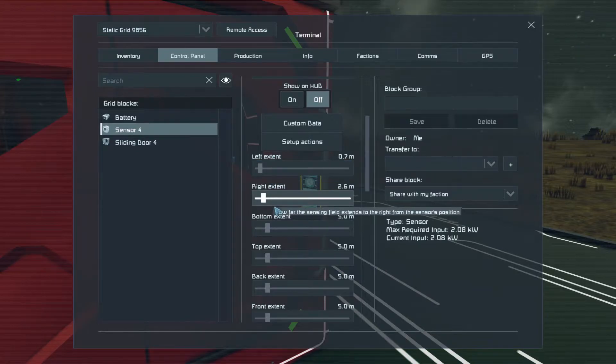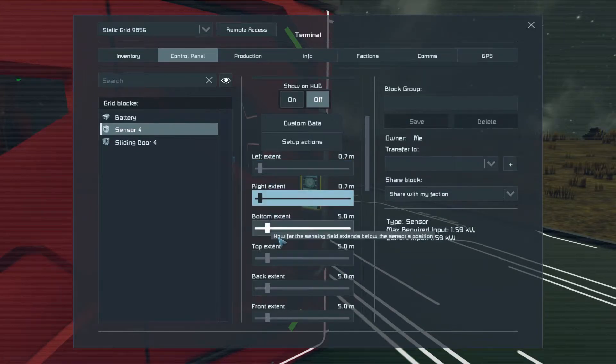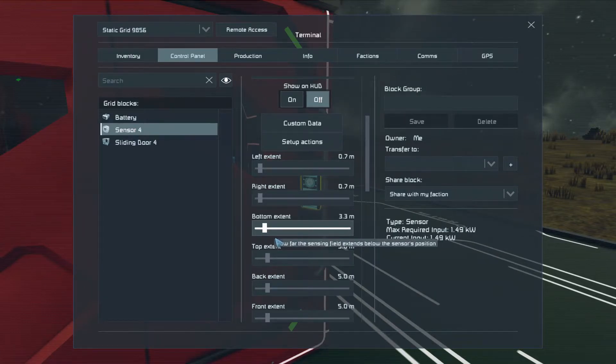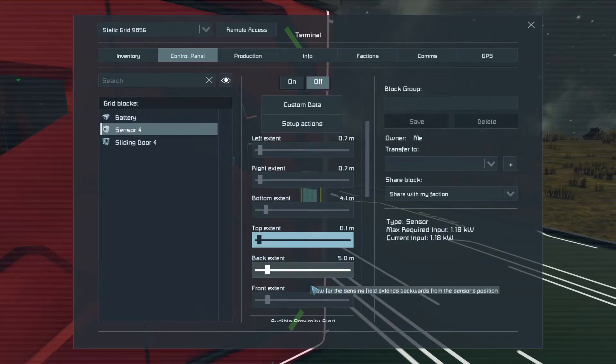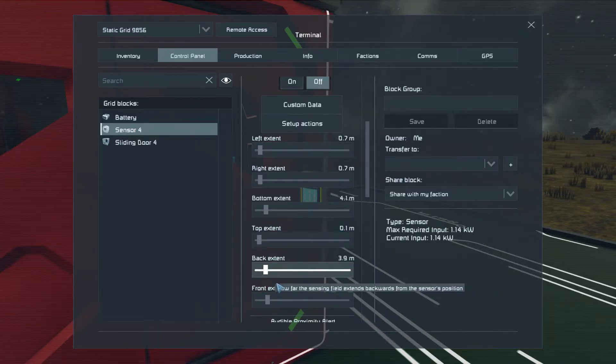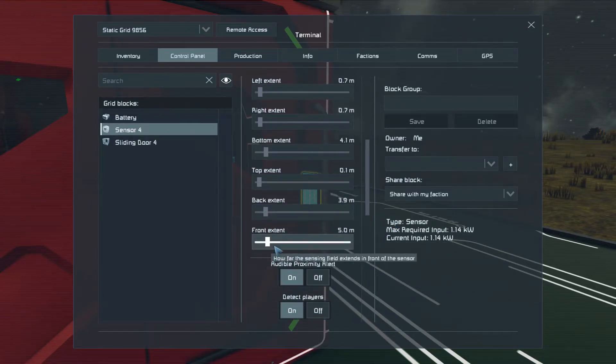Right side again, bottom — this is the important one. Let's say I want to detect at four meters. On top we don't need anything because there's nothing above us. Backwards, let's say 3.9, and forward let's give it 4.2.